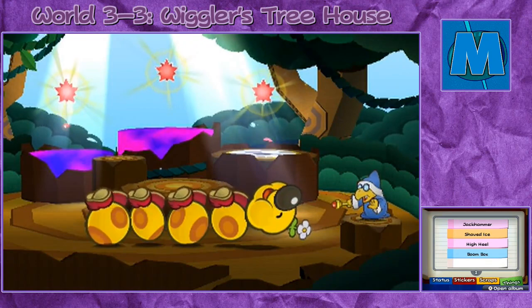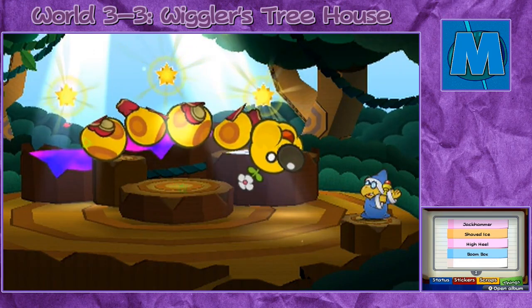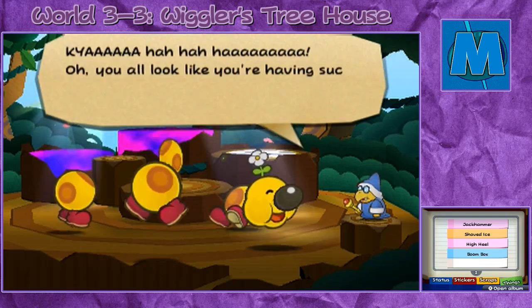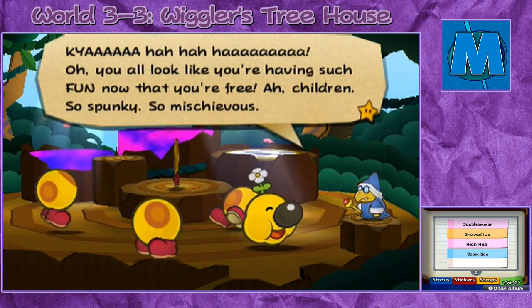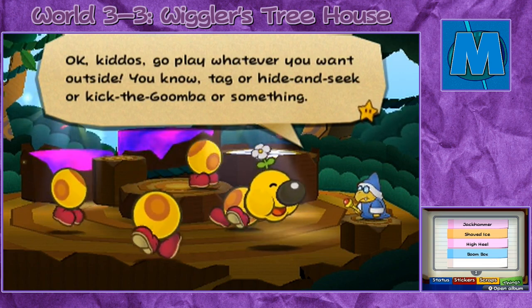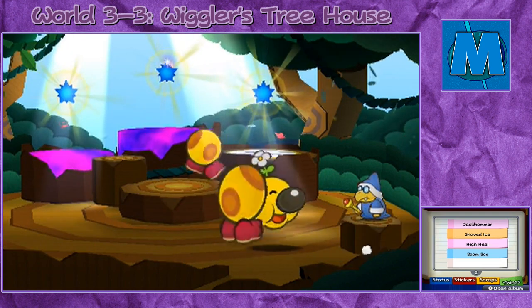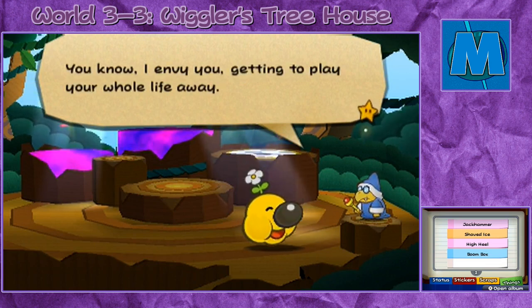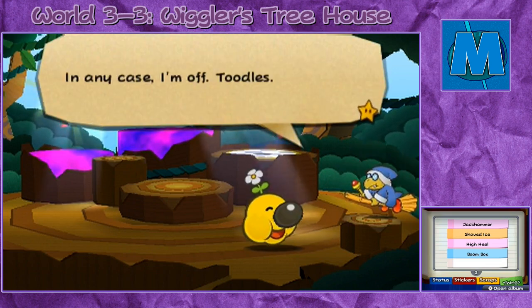Well, Wiggler quite literally asks for it, I suppose. Wiggler gets split apart, and his segments go running off. Kamek remarks they all look like they're having such fun now that they're free — children, so spunky, so mischievous. He tells the segments to go play outside: tag, or hide and seek, or kick the Goomba, or something. Then he says he envies them getting to play their whole life away. In any case, he's off. Toodles!